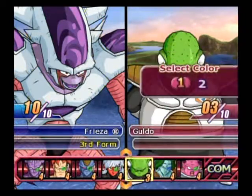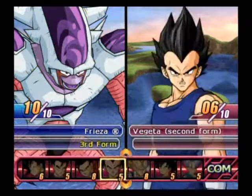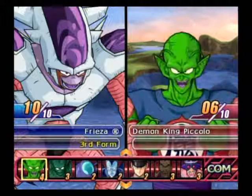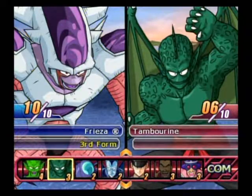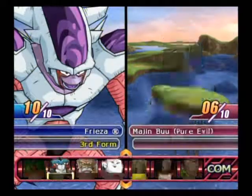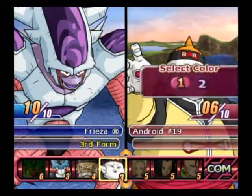Let's go with Gildo because he keeps getting overlooked. I have 4 more points. I'm tempted to do Tambourine. No, let's go with Android 19, because we didn't get to use him last time.